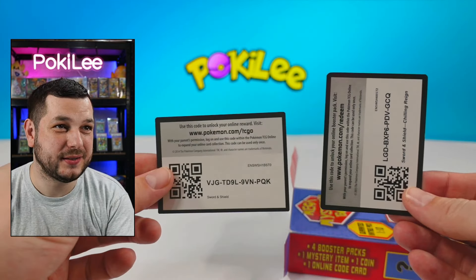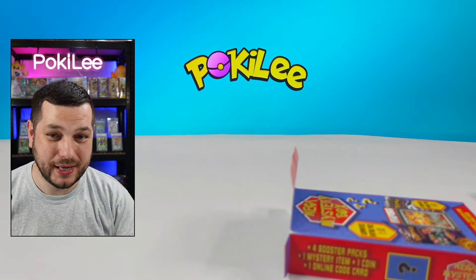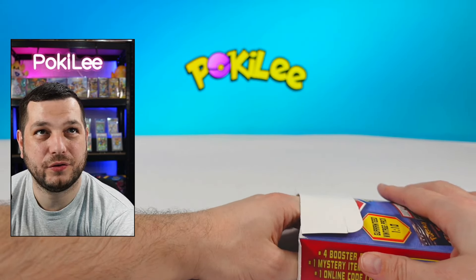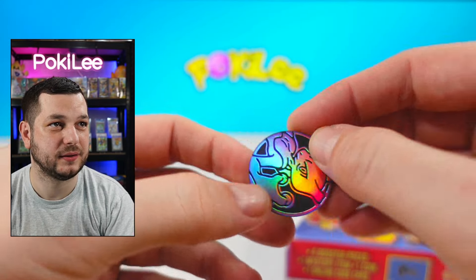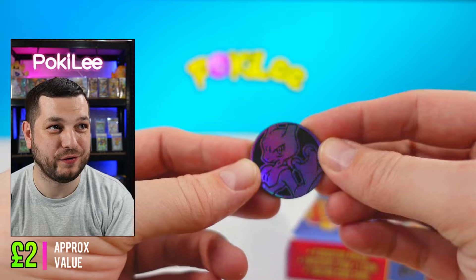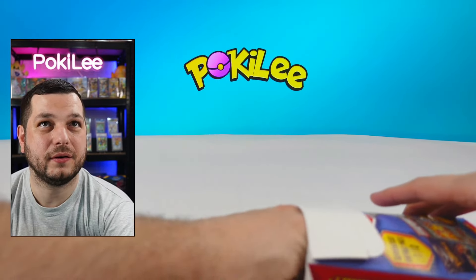And for those who want the code cards, there they are for those two packs. We've still got one left. Oh, we've got the coin first. Let's see what that is. Oh, a Mewtwo — very, very nice coin.